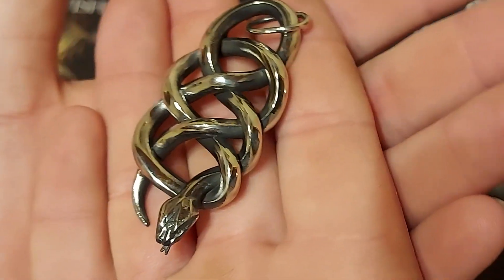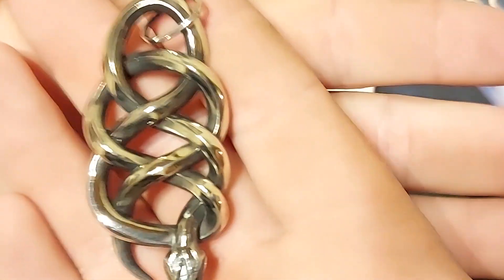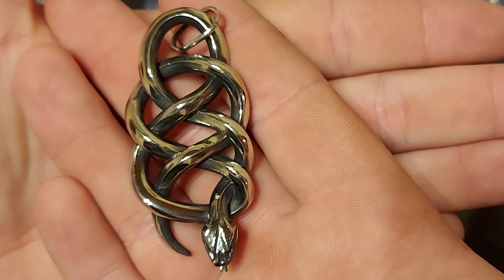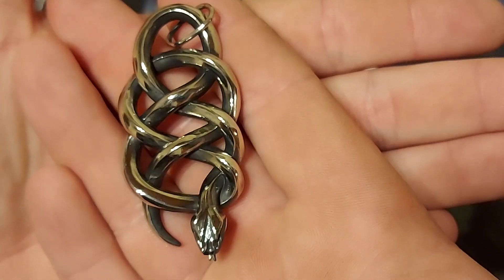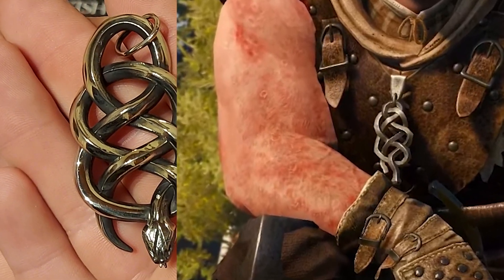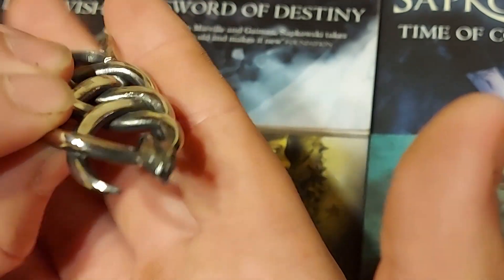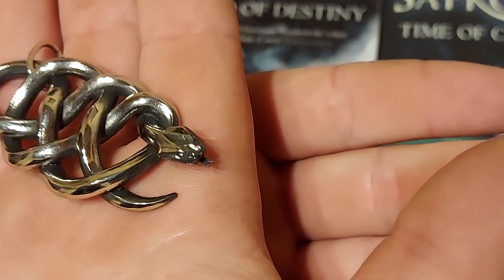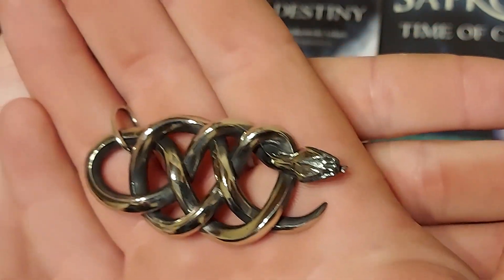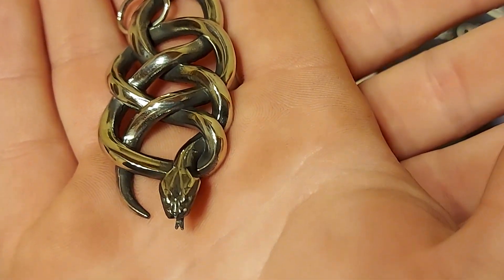Okay, and here we are. Now, the astute observer is probably already saying one thing: that doesn't look like Letho's Medallion. It has a snake's head on it. Everyone knows that Letho's Medallion in the game has just got a normal nub at the end. But I think that this is even better than the game — look at that snake's head on there. Very cool. The elephant in the room is that it has the snake head on it.